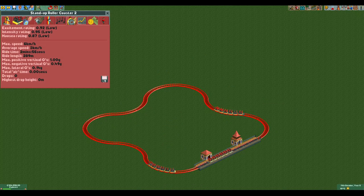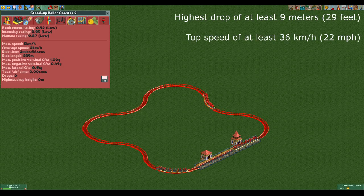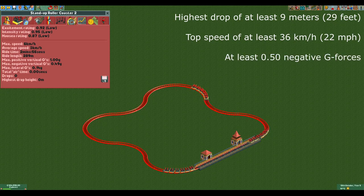Up next are the stat penalties. The stand-up coaster is very straightforward when it comes to this. It needs a drop of at least 9 meters, a top speed of at least 36 kilometers per hour, and at least 0.50 negative g's. That last one is completely useless as you already get a maximum of 0.49 negative g's when you build a design without any hills. It is impossible to fill this requirement, but it is in there anyway.